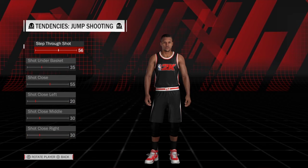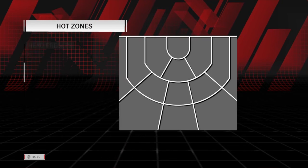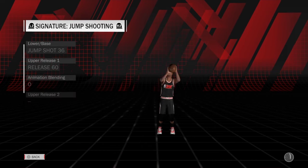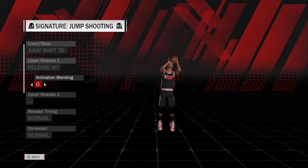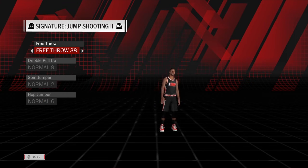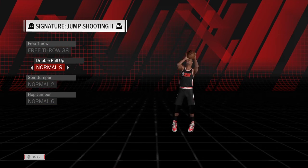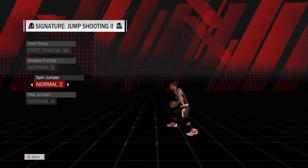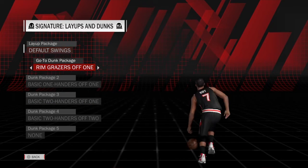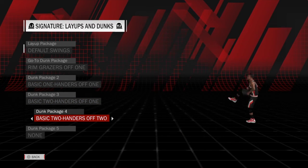You guys have a special treat tonight because I got all of Brandon Roy, except for the Hot Zones — that's up for you to determine. The jump shot is from 2K13, the last of the 2Ks to feature Brandon Roy. The free throw, dribble pull-ups, spin jumper, and hop jumper are also part of that. Here are his dunk packages and layup package.